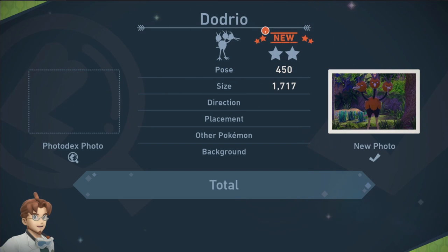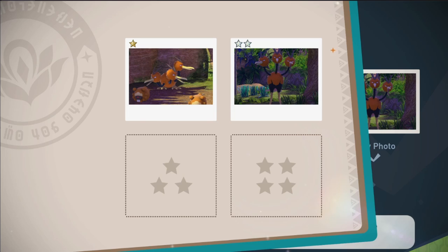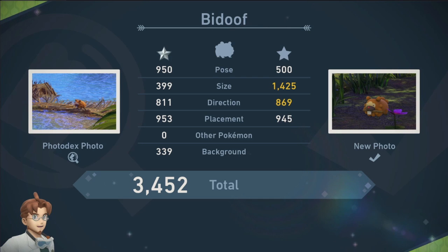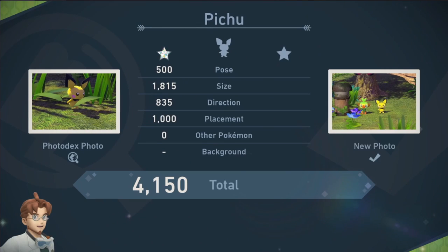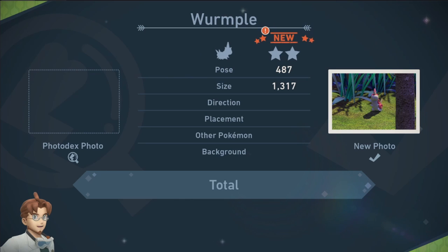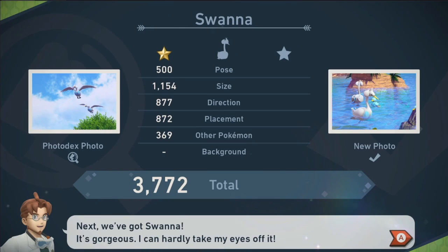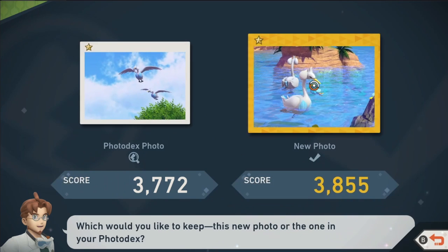Dodrio, two-star picture — 4,000 points, two diamond stars. For Bidoof, it is better — gold star, we'll keep the new photo. Pichu — it's not better, we're keeping the existing one. Wurmple, two-star, two gold stars — background wasn't great. With Swanna, we had one gold star; size is better, direction is worse, placement is better — we'll go with this one. Magikarp is closer so it should be better, and we had some Ducklet in the picture too. Only 400 points better, so we'll keep it.